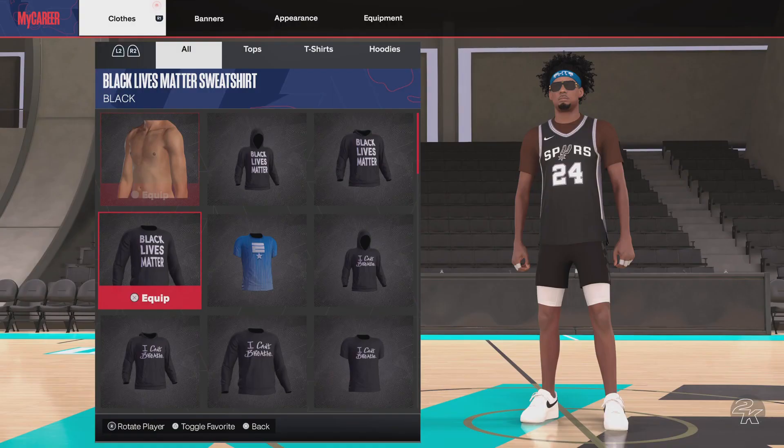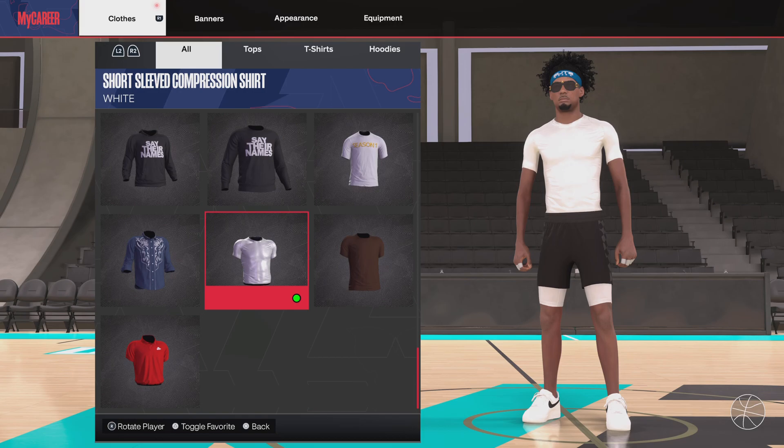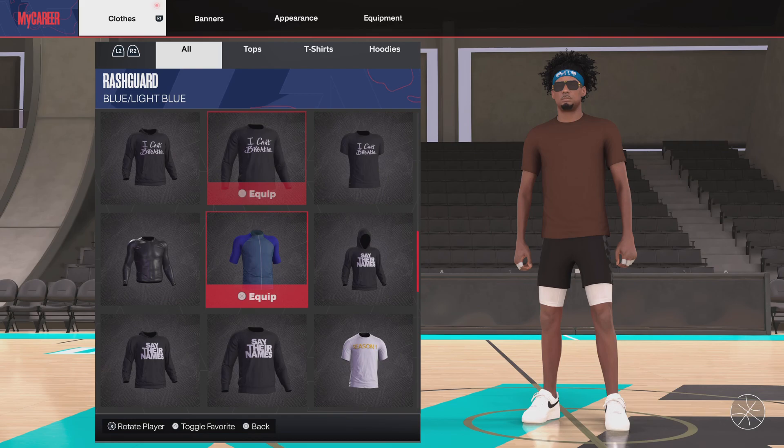So what you do is you want to put on the shirt you want to wear. It can't be a compression shirt, and it can't be certain styles — it just has to be in this category. It has to be just a plain t-shirt.